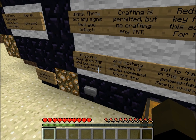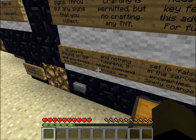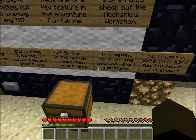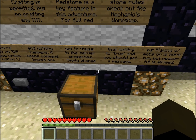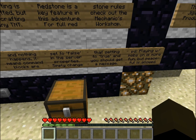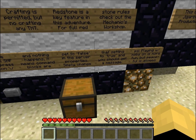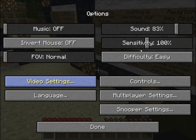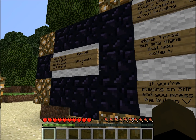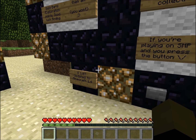If you're playing on — I'm not — press the button, and nothing happens. It means command blocks are set to false in the server properties. Simply change the setting to true and you should get a message. P.S. — play with mobs on, more fun, but peaceful is allowed. Well, if it's more fun, we're gonna play on easy because I'm a wimp. Anywho, gold bars — exploration points. Good luck finding them all. You won't.